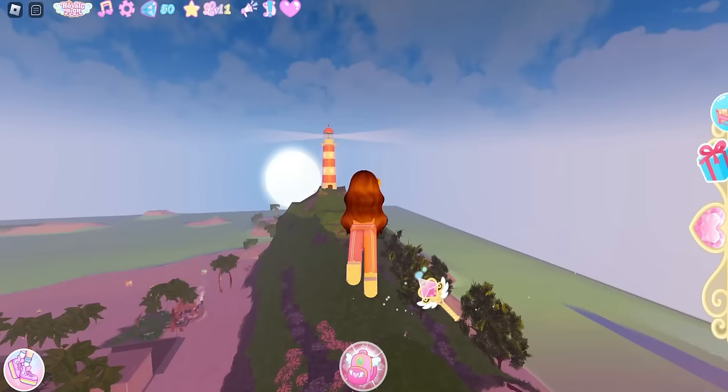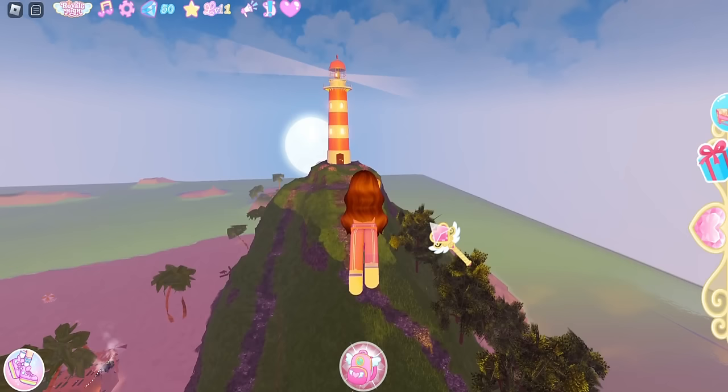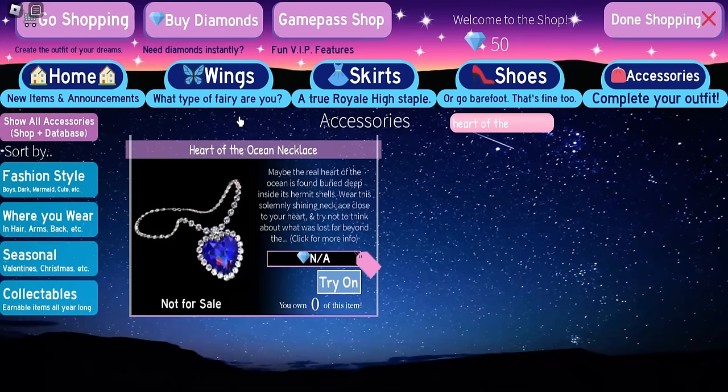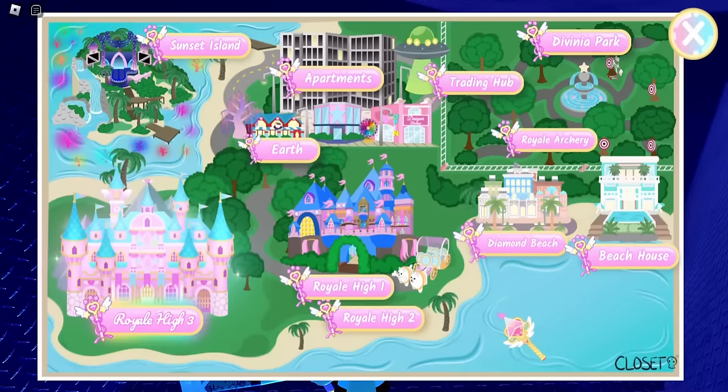The last quest on Diamond Beach is the lighthouse quest. Go up to the lighthouse and knock — you will see the lighthouse door knock prompt. Complete that quest and it will give you the Heart of the Ocean Necklace.